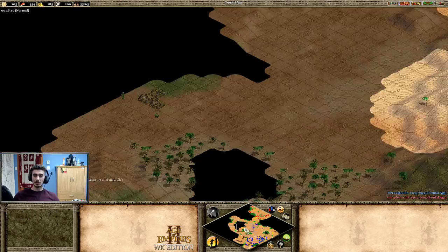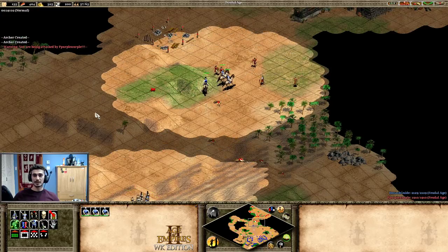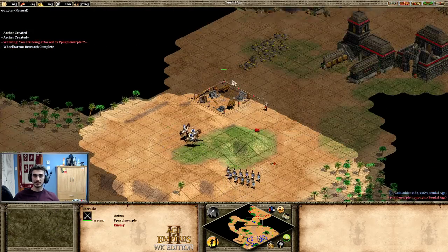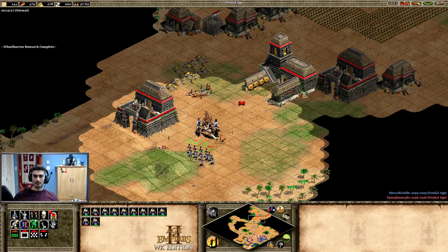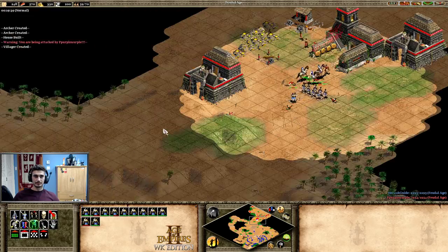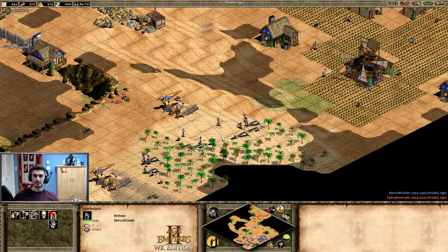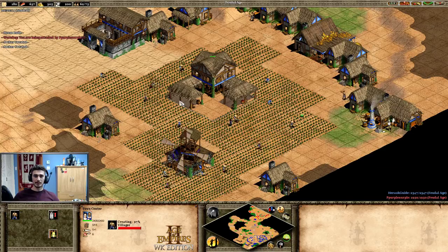Scouts perfectly positioned — exactly on the path from his base to my base. If he was going to attack me, he had to take this path. This required no micro, just good positioning. Now I can attack — he made the mistake, it's my turn to capitalize. I see barracks so he might do an eagle transition. Let's bait the spearmen — archers hit the spearmen, and I'll focus on other things. No matter what I'm doing outside, I always look at my base to check production — that's the main habit to build.